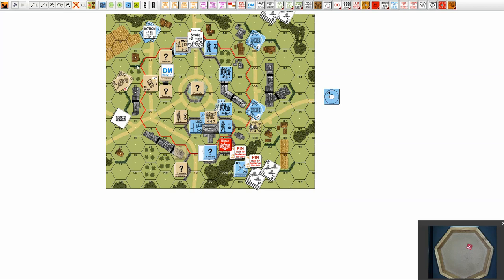Then we have the rally phase for the British. They will try to self-rally their leader there — he does not, but he loses DM. Then the Germans will try to rally over here, and he's happy.